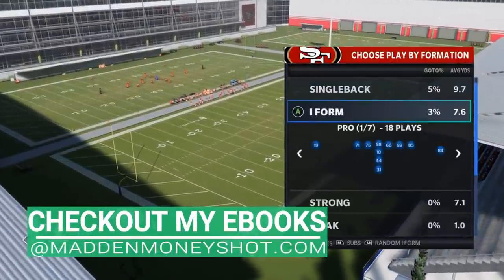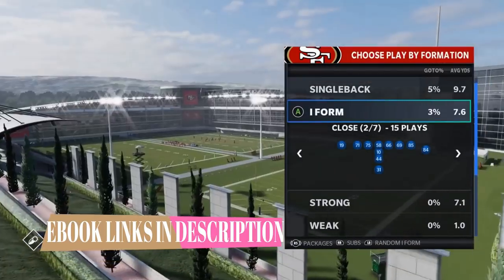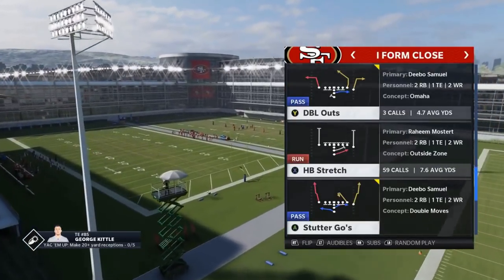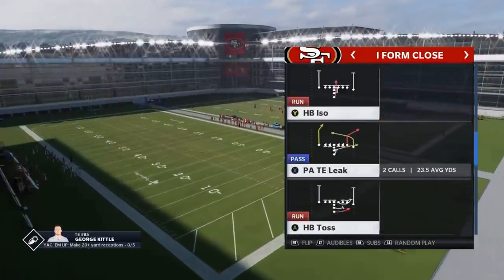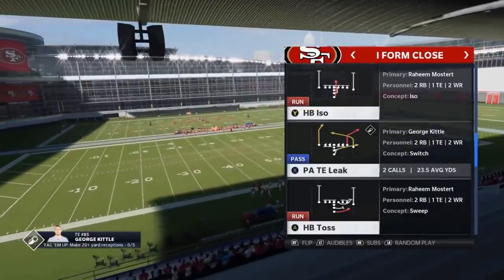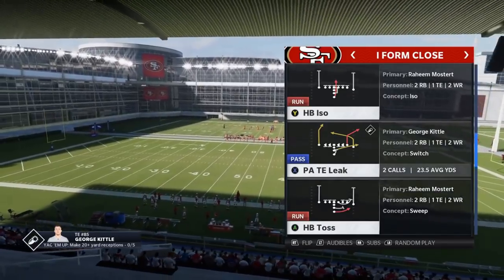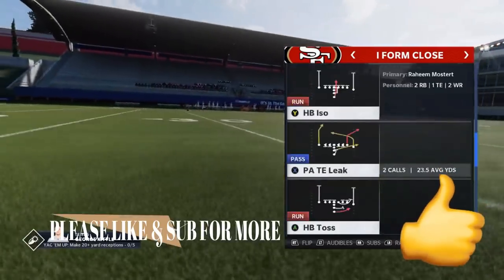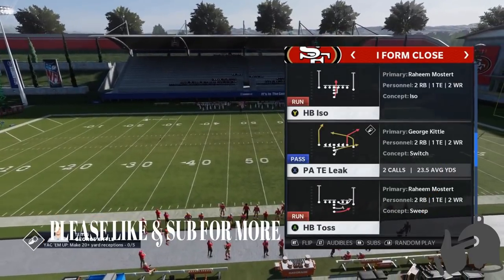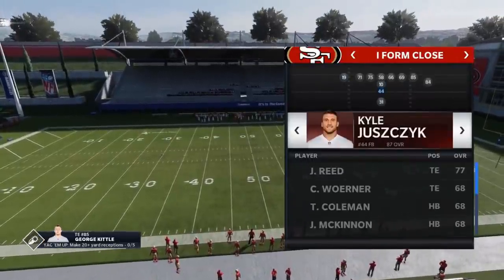I'm going to give you guys a full scheme to go with that. If you caught that video you can skip ahead — I'll make sure to timestamp where the new footage is. But if you didn't catch that, I'm going to go over that play again because it's a really great play that home runs just about every single coverage in the game. I'm also going to show you run plays, pass plays — pretty much any play you'd need for just about any situation. We're going to break down the full offense of the I Form Close. If you like this type of video and want to see full breakdowns more in the future, hit the like button and let me know in the comments — especially if you want to see it out of the Niners.